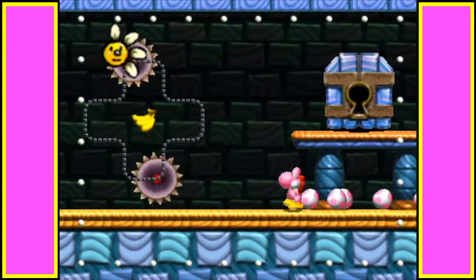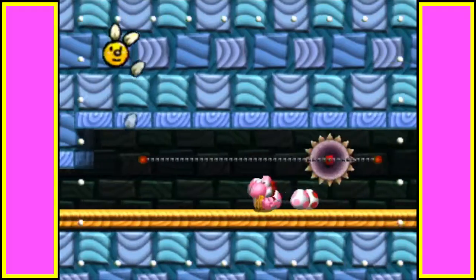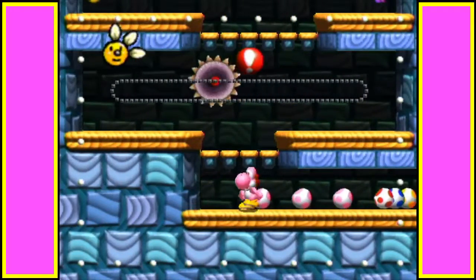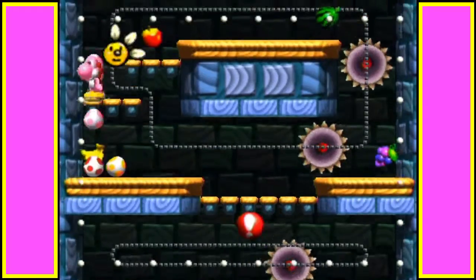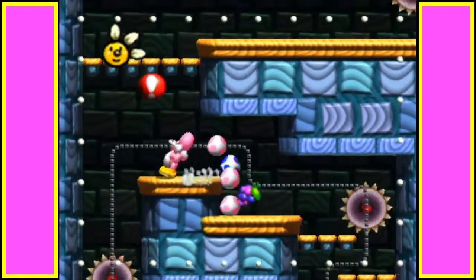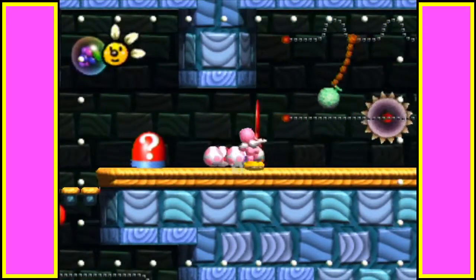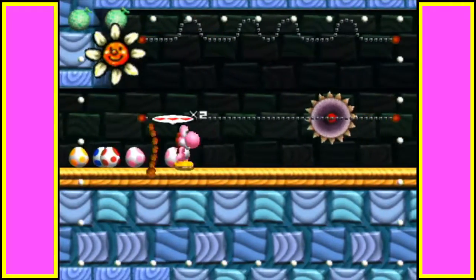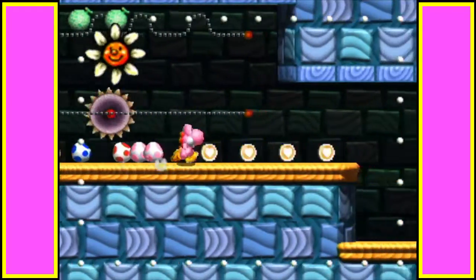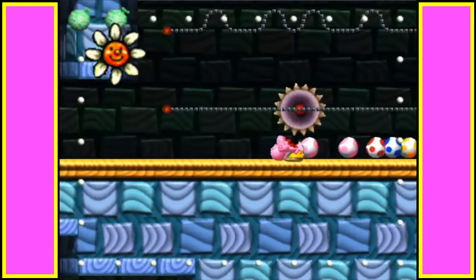Okay, so we're gonna try to find the hearts as well as the melons. Ow, okay — yeah, these buzz saws are no joke. Come on, come on, get up there! There we go. Okay, that's one, that's two. All right, here we go. All that for a bunch of coins? Are you serious?